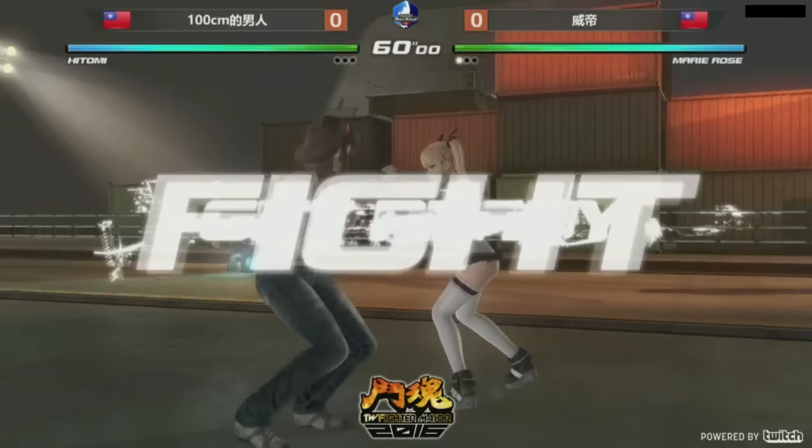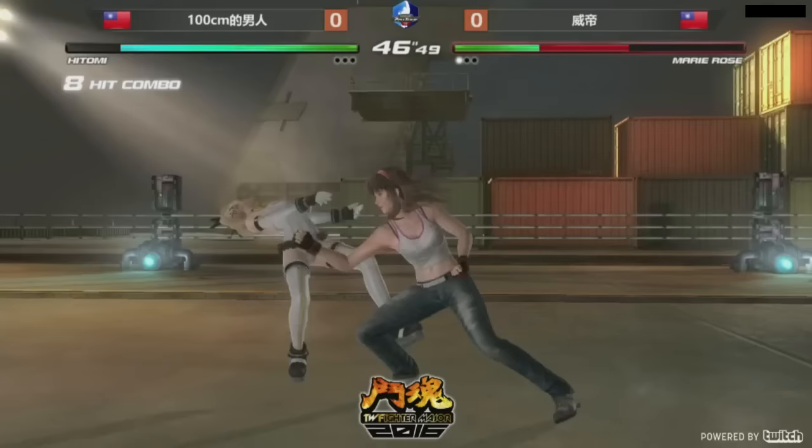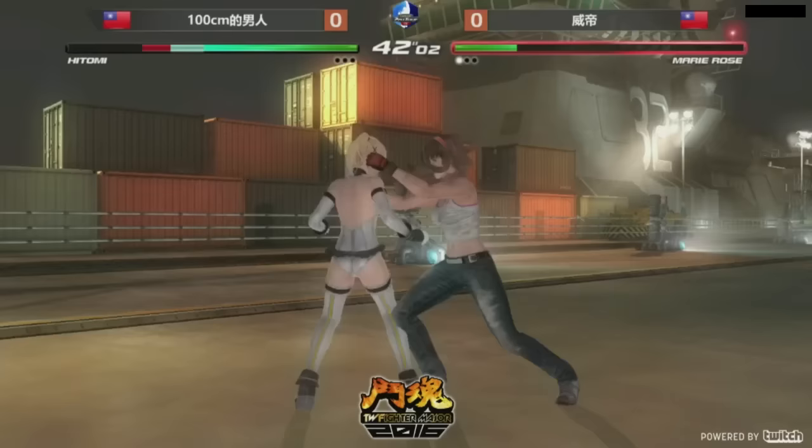Murray Rose is very strong in this game, particularly because of that move she just used. It's a command sidestep — it's a little bit better than the sidewalk she can use in DOA. It's very good for dodging stuff. Christy has a similar move that's also very good. So expect that our Murray Rose player, in certain situations, will use the command sidestep to try to get away from pressure. It's actually very good.